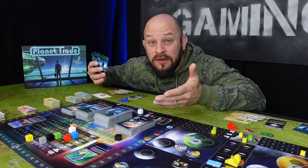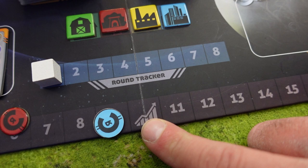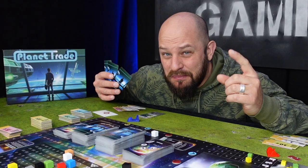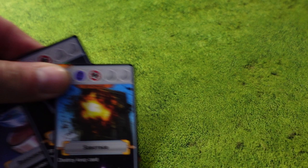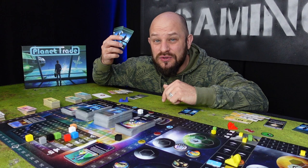During phase four you can also interact with the stock market. You can pay seven credits to increase your stock by one and your income by one. When your income token passes a certain symbol your stock value increases by one, but if your income falls below ten again your stock value will also go down. You can also sell cards from your hand — for each card you sell you receive two credits. If you ever have more than eight cards in hand you must instantly discard down to eight, but you get two credits for each card discarded.